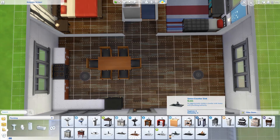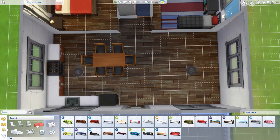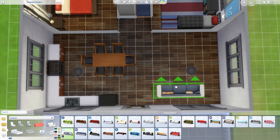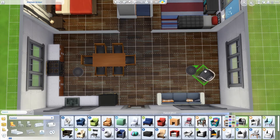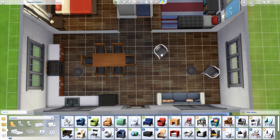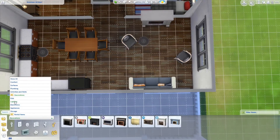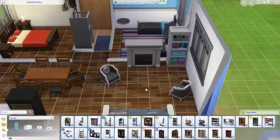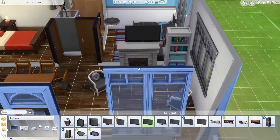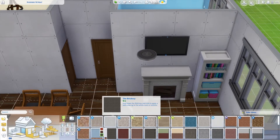I've furnished out the kitchen — I use that old-fashioned looking fridge and stove. The counters are from Parenthood, as are the chairs and the couch that I added. I used quite a bit from Parenthood in this build, but there are actually things from all three expansion packs, all five game packs, and I think five or six of the stuff packs. It's kind of chock-a-block using stuff from most of the different packs that are out there.